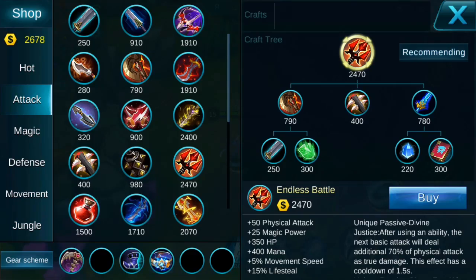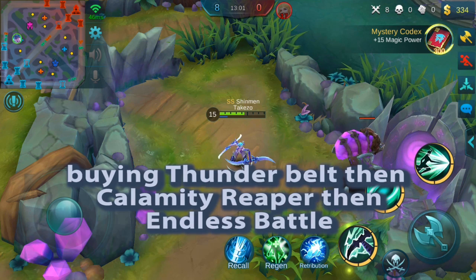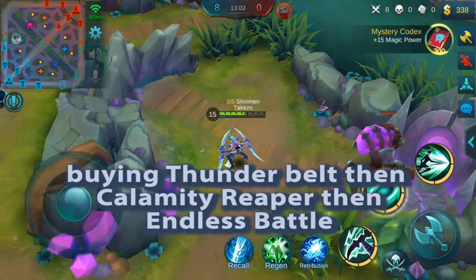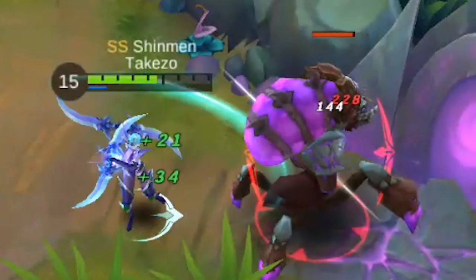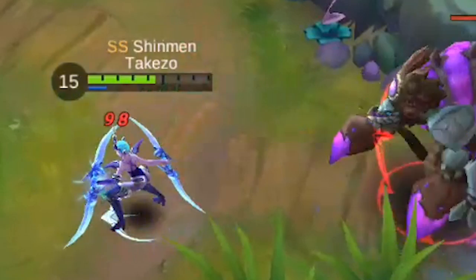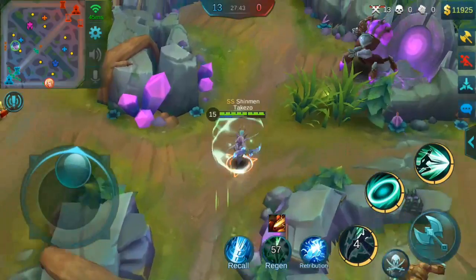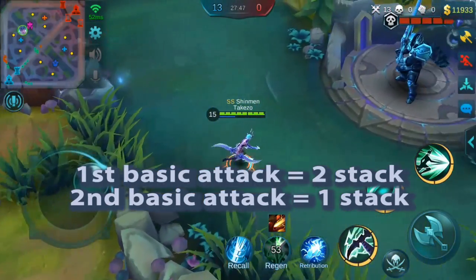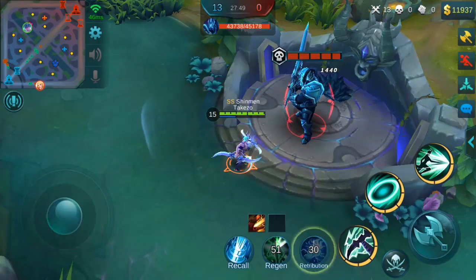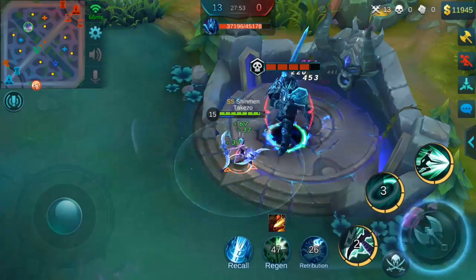Now let's add Endless Battle to the mix. The first attack gets true damage from Thunder Belt and Calamity Reaper. Then if you immediately attack after that you get true damage from Endless Battle. So we can't stack them all on one attack, even when buying Thunder Belt first.